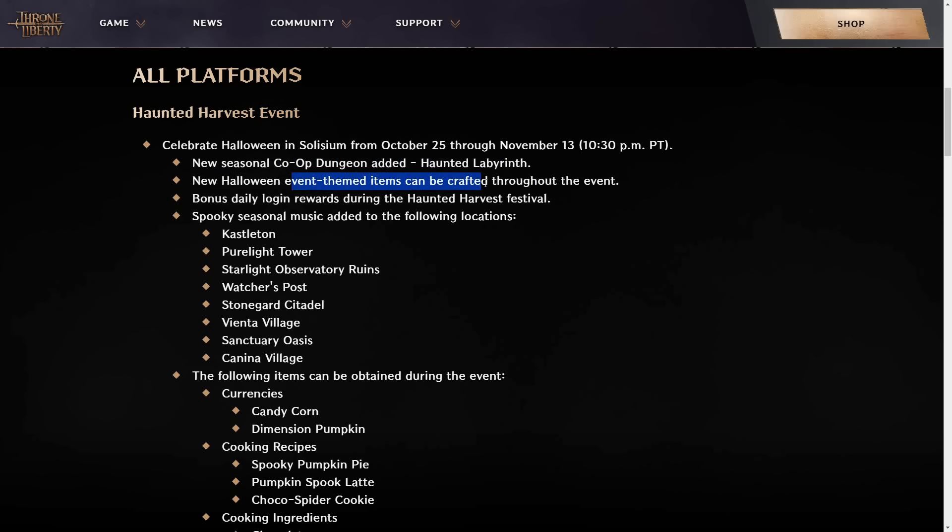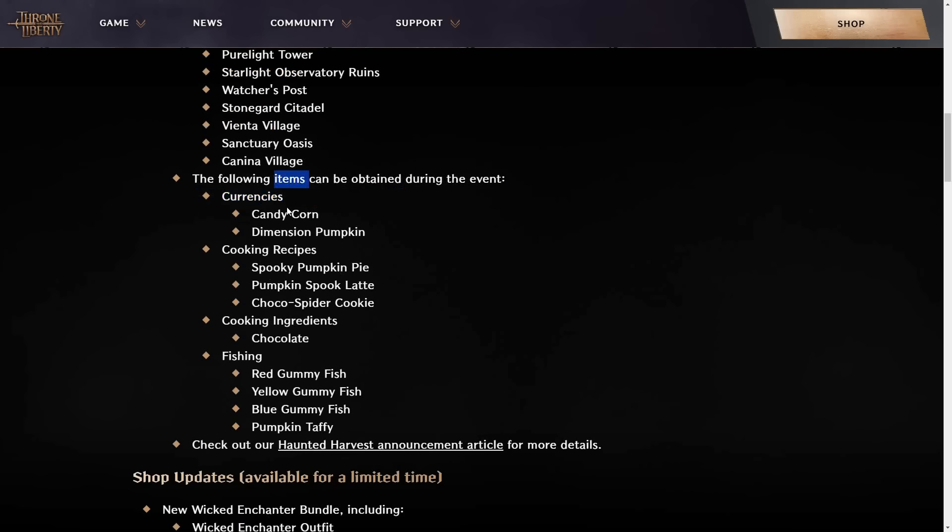You'll be able to craft new event-themed items, you'll get bonus rewards upon just logging in, and you'll be able to get some new items — Candy Corn and Dalmatian Pumpkin Currencies.